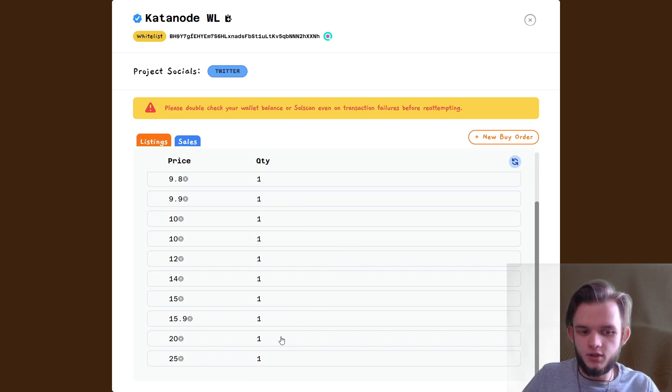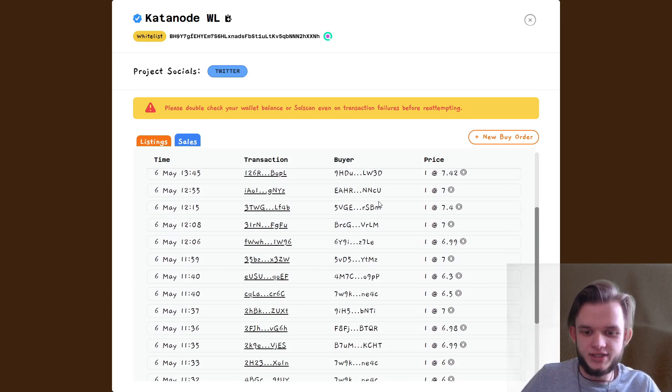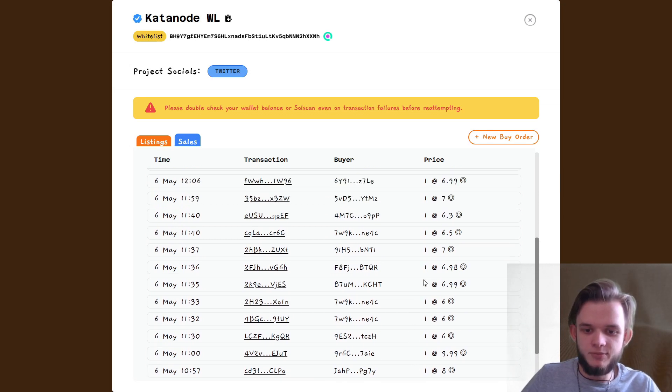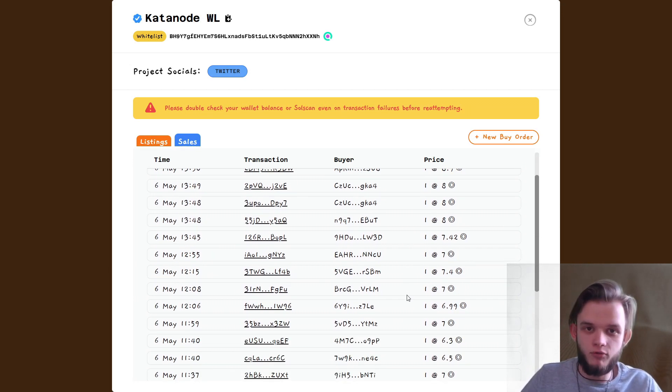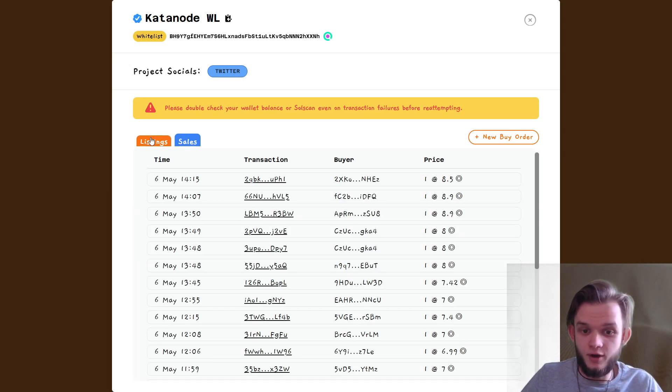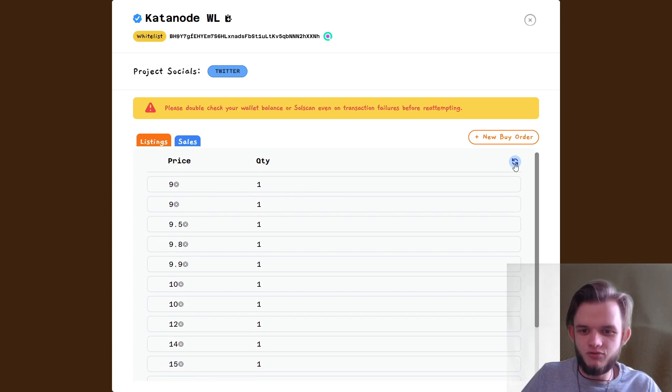For example, today in the morning the first tokens were listed at around 19-20 SOL and I felt that was too much. If they go under 10 SOL I'll definitely buy. If you don't know the price or volume, just click on Sales and check all the recent sales. You can see people buying at 7, 6.3, 8 SOL and you understand that's a fair range — I bought at 8 SOL and feel good about that. Now the price is 9 SOL, so if you bought at 6 SOL you could flip it for 9 — minus maybe 0.5 SOL commission — netting around 2.5 SOL profit in a few hours. You can flip whitelists too, it's not as difficult as you think.